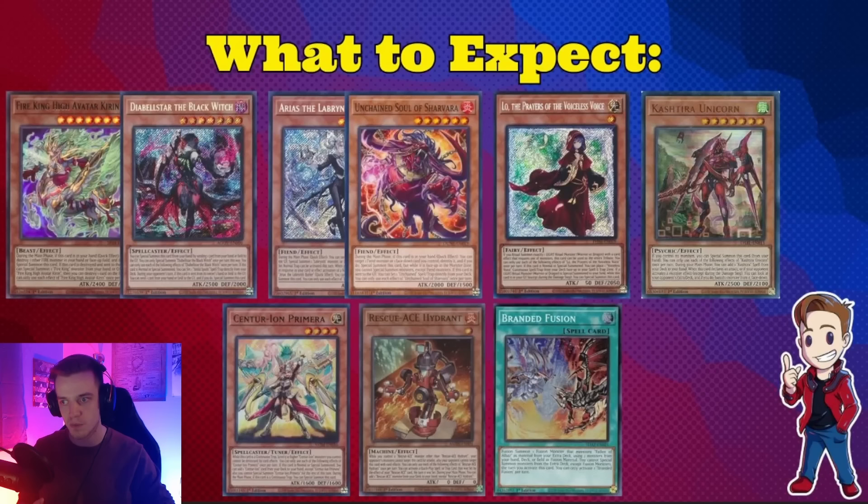I get a lot of questions about whether you'd rather play board breakers or hand traps this format. I don't really think there's a correct answer to that right now — I think they're both very solid. Post-side, if you're playing against a fire deck, you should be using the steal cards like Talents, Change of Heart, and Snatch Steal. It's very good to steal the fires off your opponent's board, but you also need hand traps to mitigate some of the boards because there are a lot of very heavy choke points.